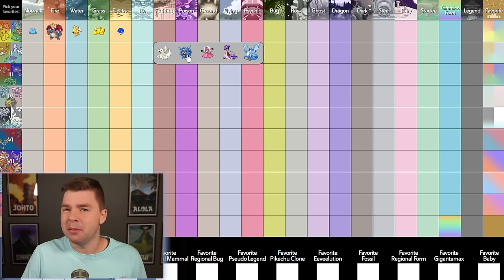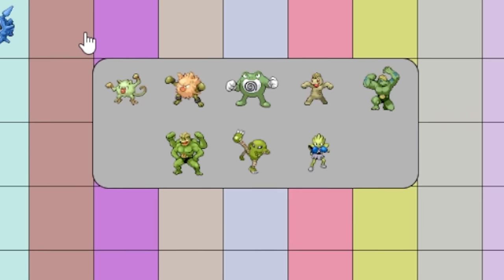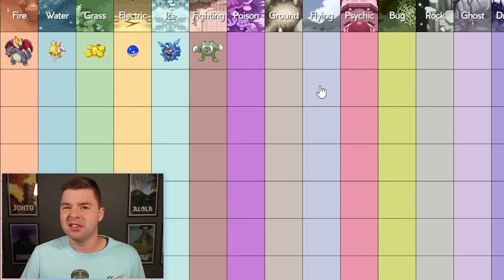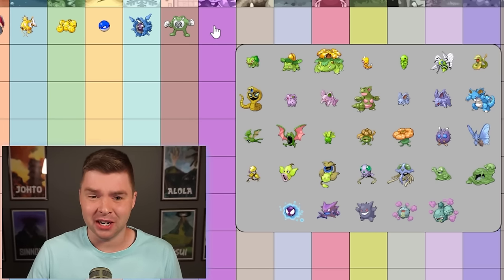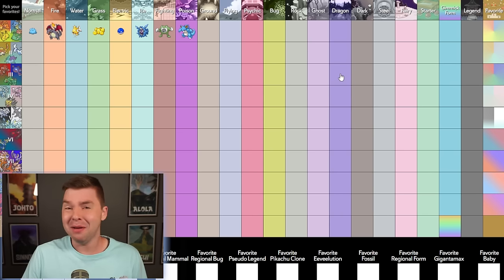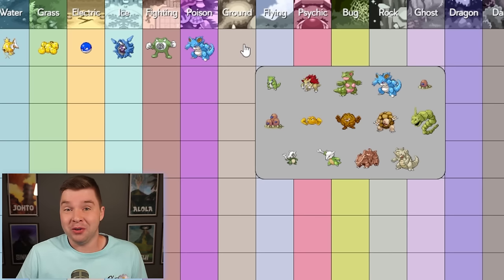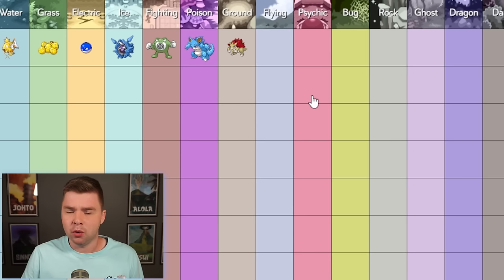Ice — well, that's gotta be Cloyster. Blue's a great color. Fighting — a lot of green here, and I think Poliwrath probably wears it the best. Poison — there's a lot of Poison types here, but we're gonna keep going with the theme I've started, and it's gotta be Nidoking. Some of these blue Shinies in Gen 1 are just great. For Ground, I could easily choose Nidoking again, but I actually really like Sandslash with the red spikes on its back. I think it's a really nice touch.